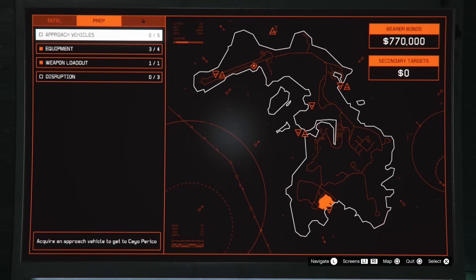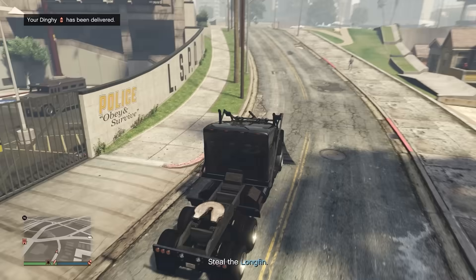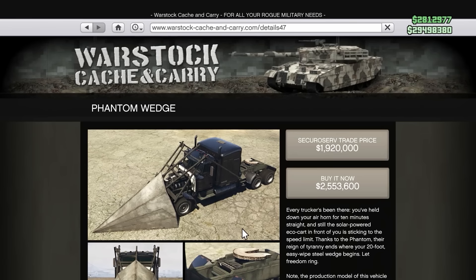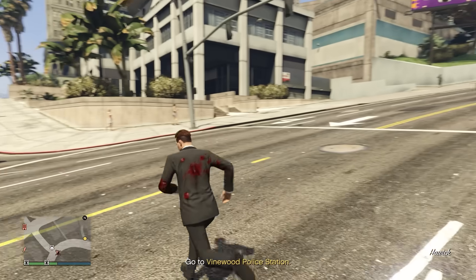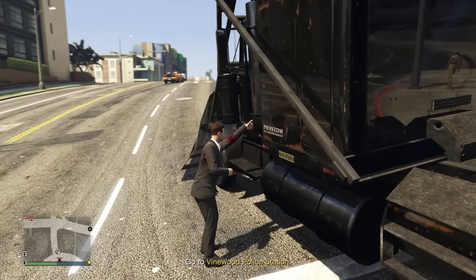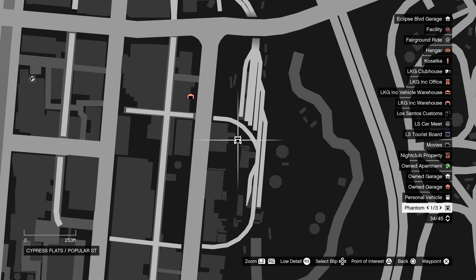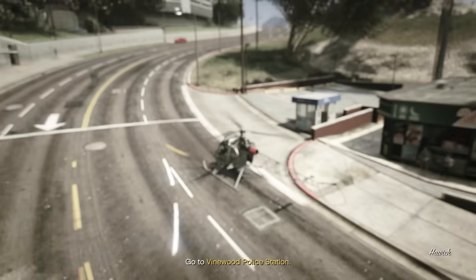The last setup mission is the approach vehicle setup, and you're going to want to choose the Longfin. For the Longfin setup, you'll have to go to one of three police stations. If you have a Phantom Wedge, call it in through your interaction menu. If not, the location with only one truck icon will have a Phantom Wedge, so I always suggest going there. There will be a few enemies to take out, but it will make the mission a lot easier.